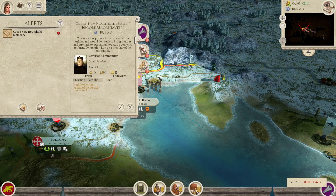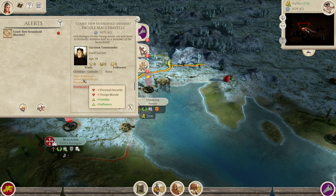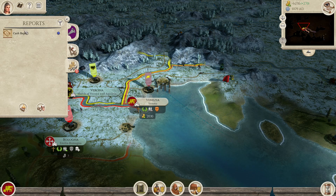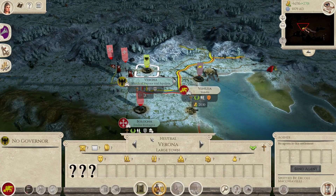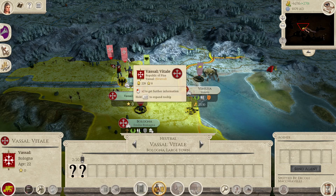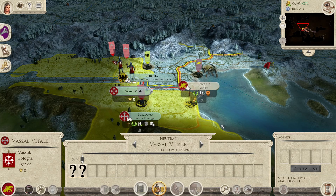Verona is still rioting. New court member - no, I cannot afford you, sorry. News from the world - they are at war, they are online. Who cares? Cash report: still dire looking. They are not revolting anymore but they are neutral to us, and Pisa is neutral to us. What about a war between you two?